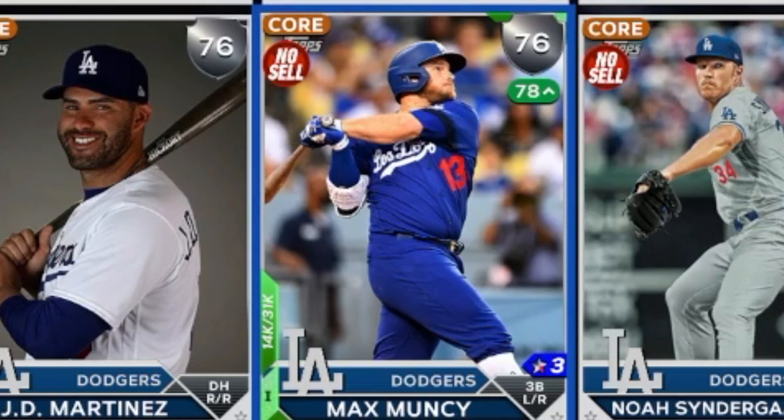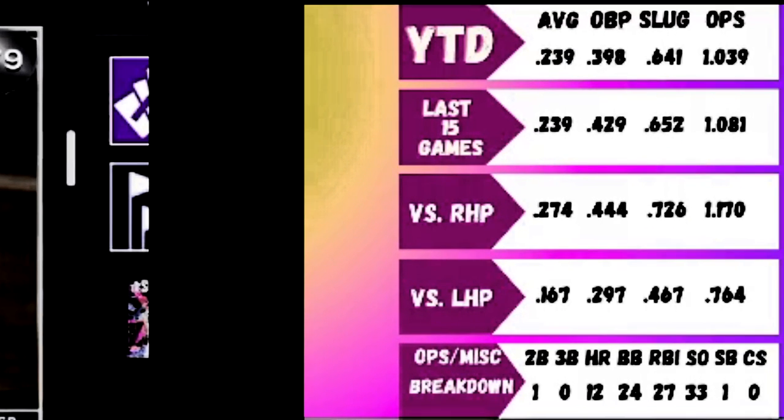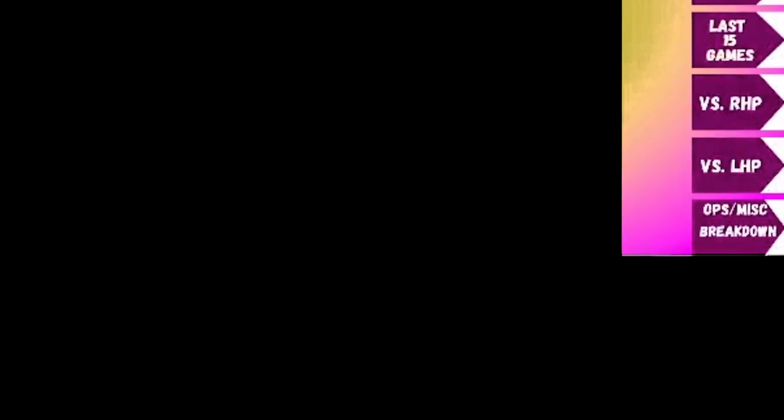Next on our list is Max Muncy. He's been absolutely tearing the cover off the ball, mostly in terms of power — especially home runs. He only has 13 extra base hits but 12 of them are dingers, and he's getting on base at a ridiculous clip with 24 walks already. His slash line is .239/.398/.641, 1.039 OPS.